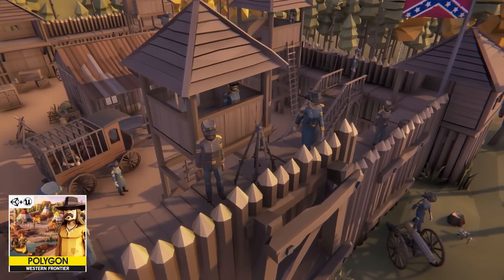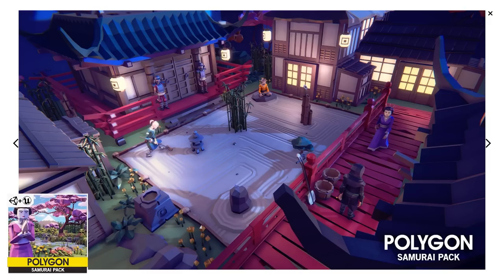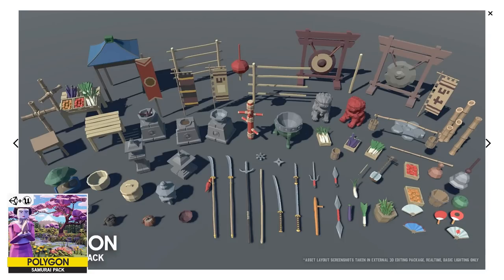The Western asset also looks really nice — it would be great to make a game like Red Dead Redemption. And the Samurai pack also looks very interesting, makes me want to make some kind of Samurai Dueling minigame.